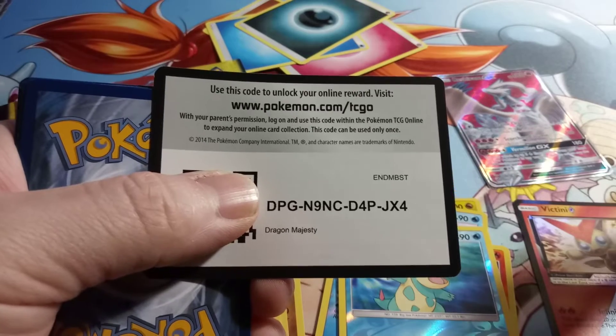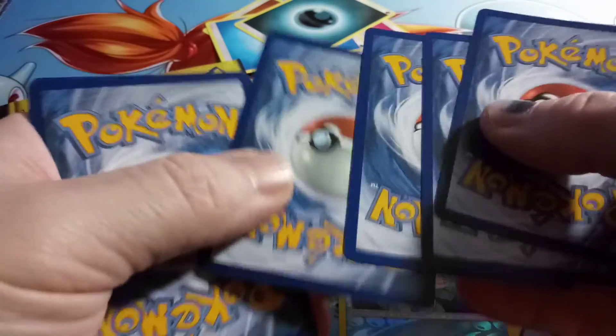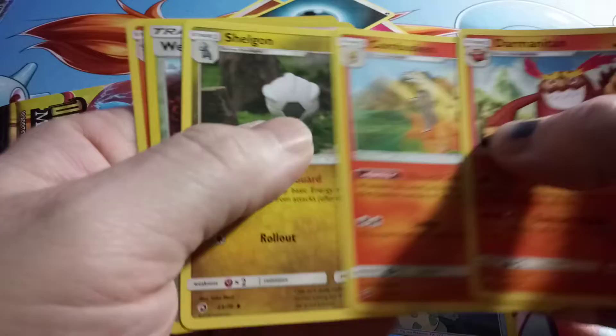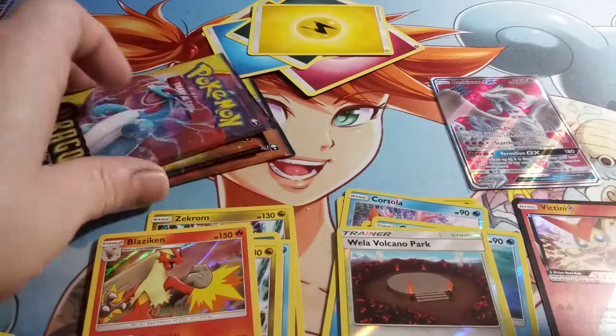Another code. We have a Blaziken Hollow. So far this box has only produced a Full Art Reshiram.